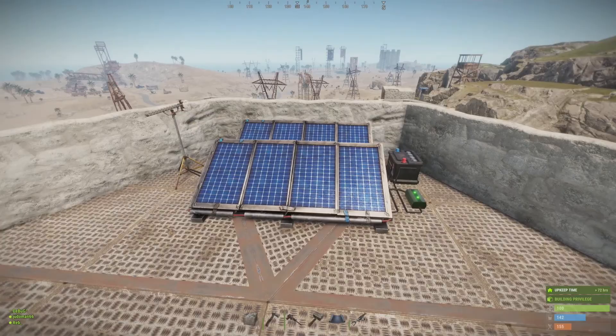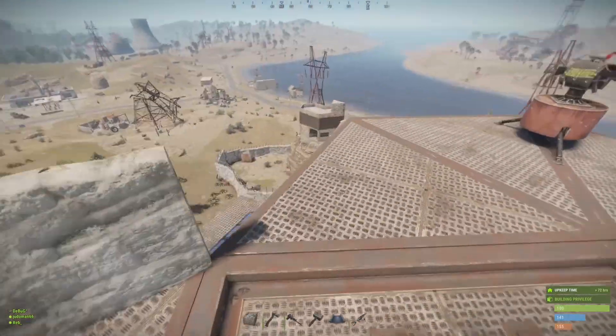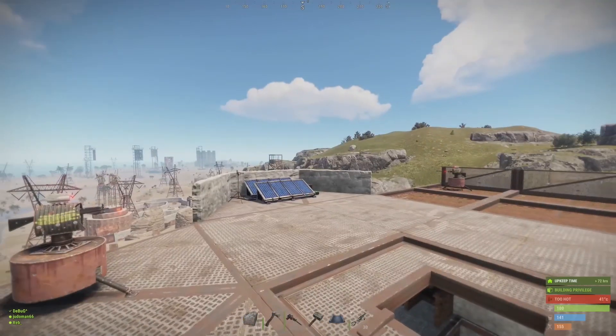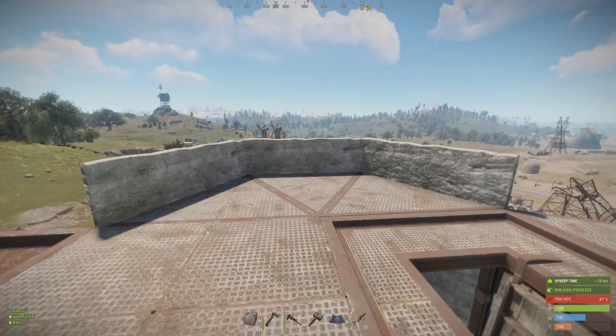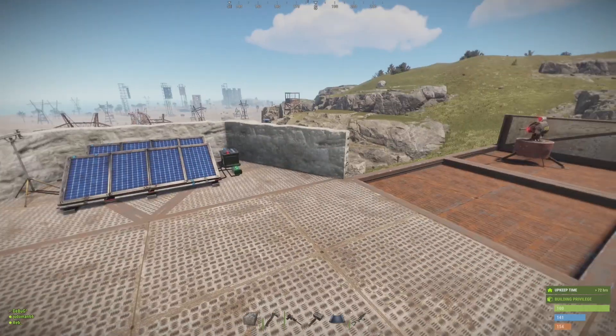Most of my power has come from solar panels this wipe. I've got two here and another two down there. Trying to keep it simple with a small base. I don't really see the point in having wind turbines when I can just accumulate the power I need throughout the wipe and then switch everything on at the end for the purge.